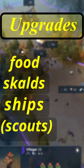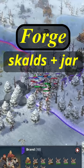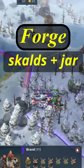The forging upgrades are as follows. Start by forging the skulls and the jar relic. Despite the nerfs, the jar is still a very good relic on Stag. Then we forge food, sailors, and warriors.